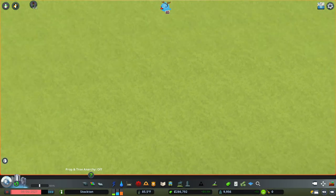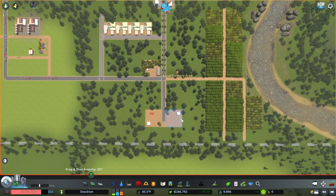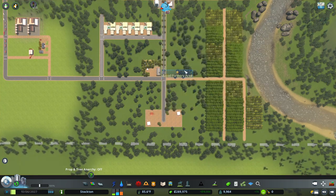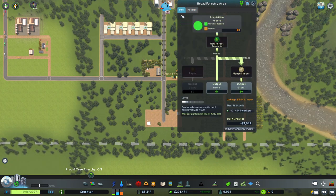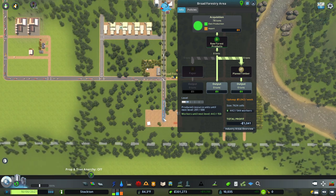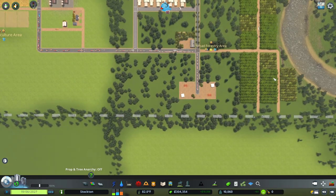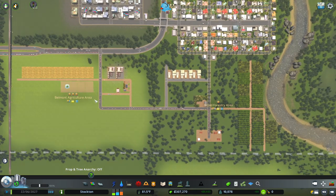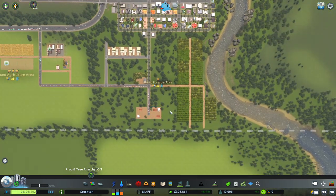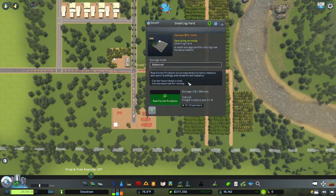Unfortunately what I didn't want to happen is what happened — as you can see, all the stuff that I produced is going out of town, which means that these are going to get filled up by ordering out-of-town stuff, which is not what I wanted. So now this is going to be negative in the extreme because all this stuff is coming into town and it's going to get real expensive because it's going to import a whole bunch of logs that didn't need to be imported because I could have just grown them. That's something I'm not a big fan of — how this industry DLC works. They don't seem to have a good balance on how to use these stockpiles, or there's a good chance I just am not good at using it. That's a definite possibility.